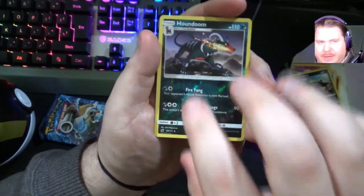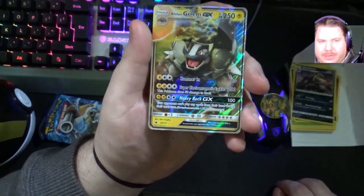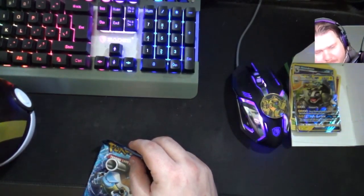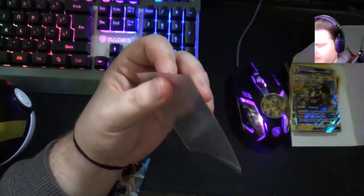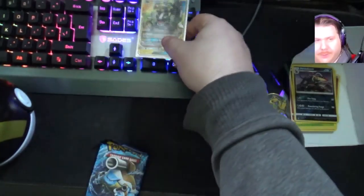Oh, reverse holo Houndoom - nice, that's kind of sick. And a Alolan Golem GX! I don't know if it's good, I don't know if it's worth anything, but it's a GX card - shiny, pretty. It's not a secret rare as you can tell from the number - it's 34 out of 111 - but still nice, got a GX card. Should I sleeve it? I'm gonna sleeve it anyway. I'm using sleeves that came with, I think, a Team Up trainer box that my cousin got and just gave me since I didn't have any sleeves. So I'll put that there.